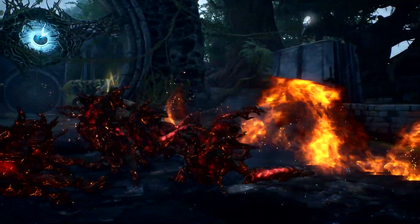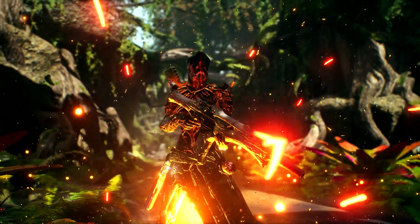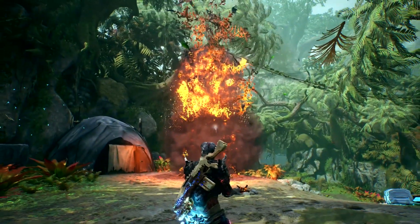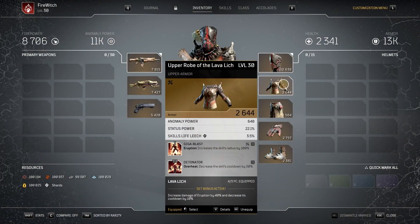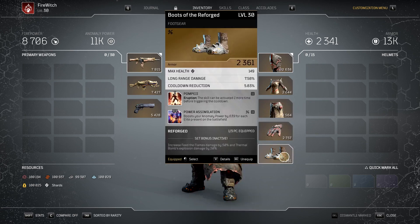The Fire Witch is a build that relies heavily on skill usage in order to maximize its damage. We're using the skills Overheat, Phaser Beam, and Eruption. We are using 4 gear pieces from the Pyromancer's Lava Lich Legendary Set and 1 gear piece from the Reforged Legendary Set.